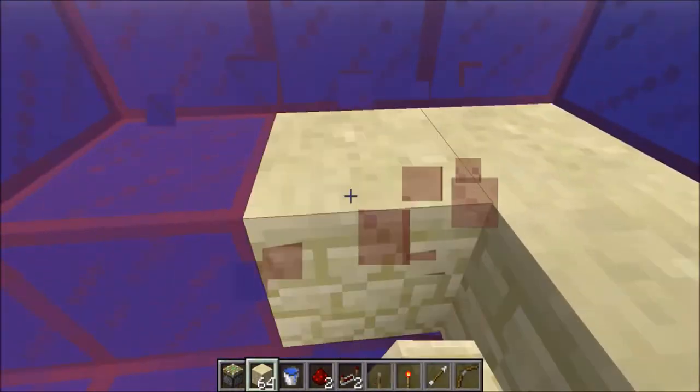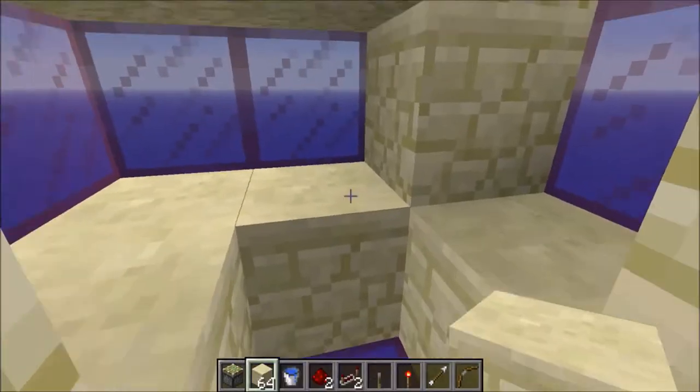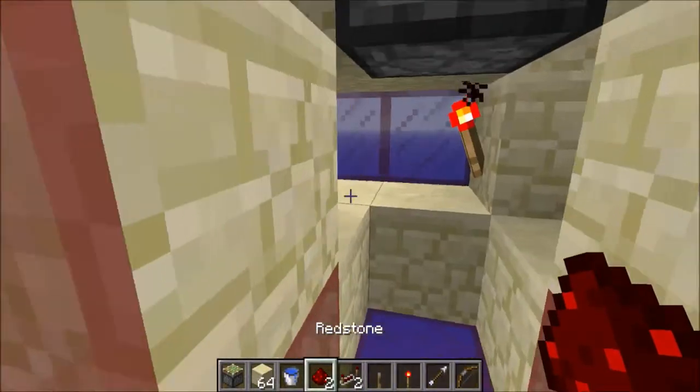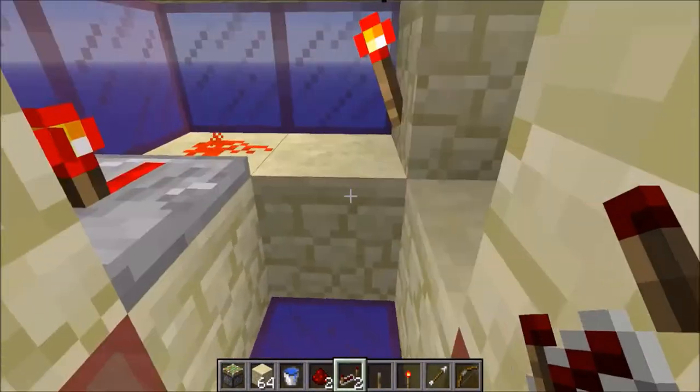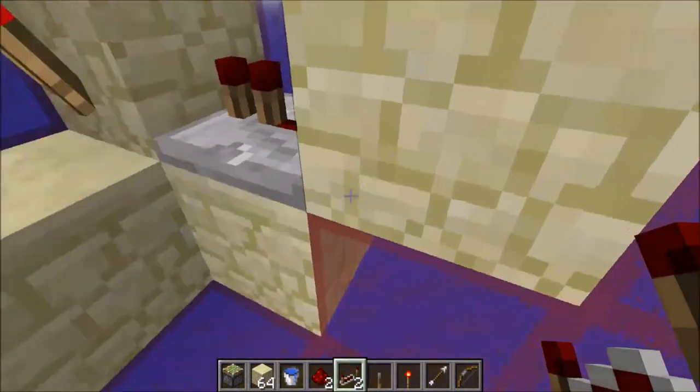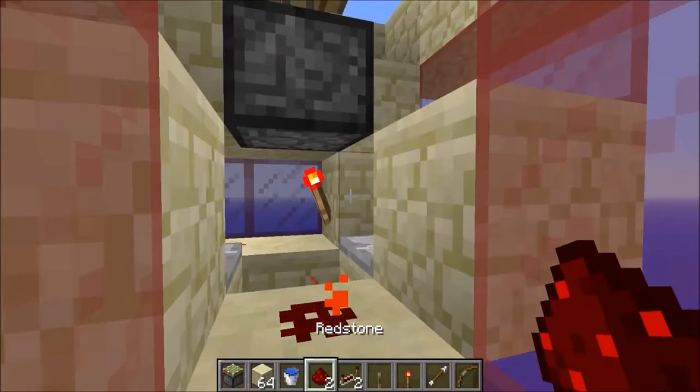That one needs to be a normal block. Here you need your torch. A redstone here. Then a repeater facing into that block. Another repeater facing into there and a redstone on top.